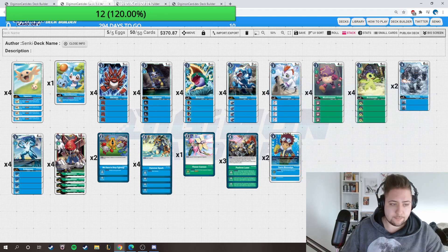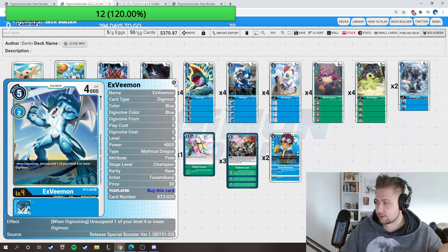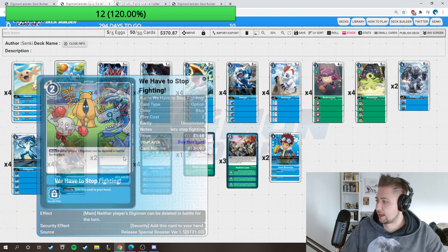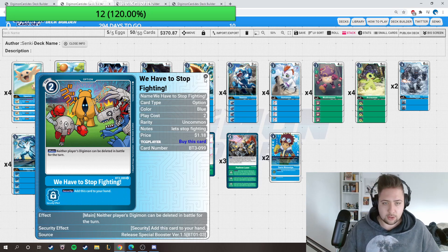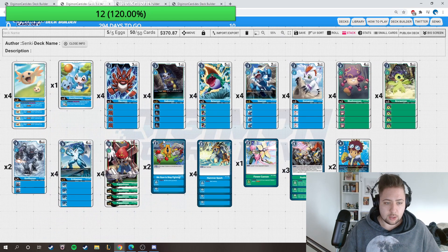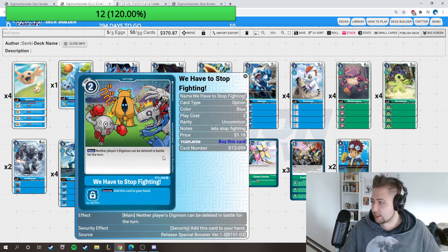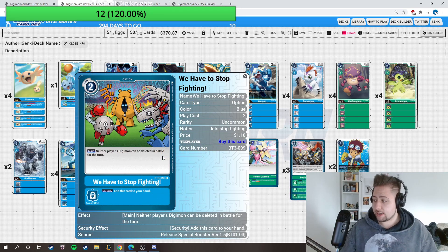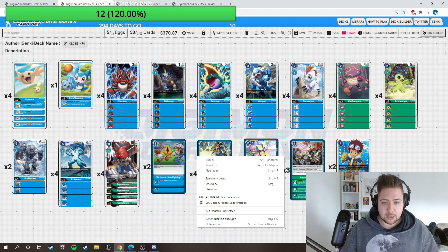We're playing two Gorillamon, four XVmon like I introduced the same. For Puppetmon then another card I love - we have a stop: fighting the player's Digimon can be deleted in the player's turn. So really with maybe doing it one bigger you can see the cards better. In it don't die the security, it don't die if you check with other things, the Digimon don't die - really really good. You're going for Hammer Spark.